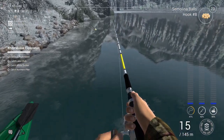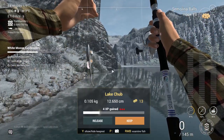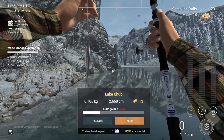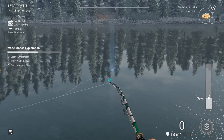I changed the bait to Simulina balls to see if I can get something else like a Pumpkin Seed. I was actually aiming for the Pumpkin Seed here, and I think that's the hardest one to catch if you don't know where to try. It kind of doesn't really work everywhere.